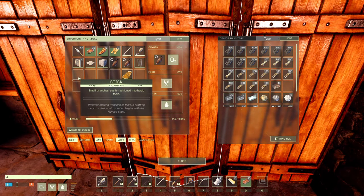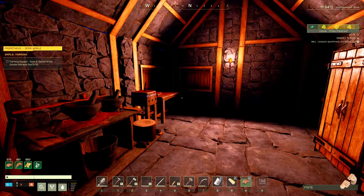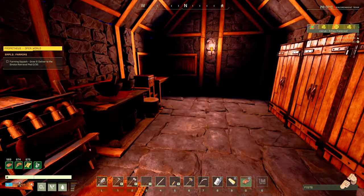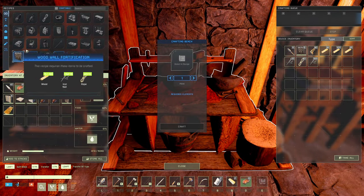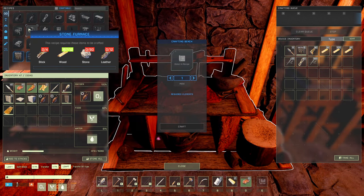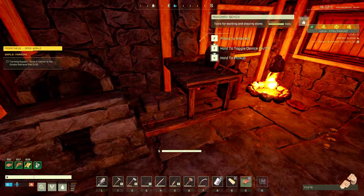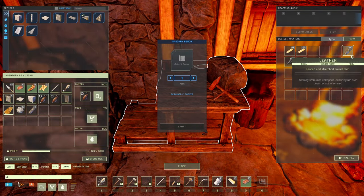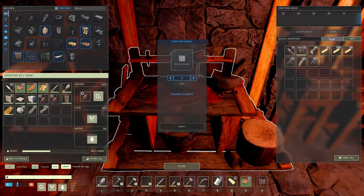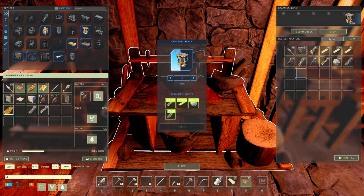Water shouldn't be a problem over there, I'm hoping. Let's think about this reservoir. To put a reservoir - it's in this bench. Anvil, cooking station - rain reservoir. Okay, so stone, leather, stick. Stone we have in here, leather we have in here, and stick is here. Let's go with one of those. That shouldn't take too long. Let's put the rest of the stuff away since we don't need it on us.